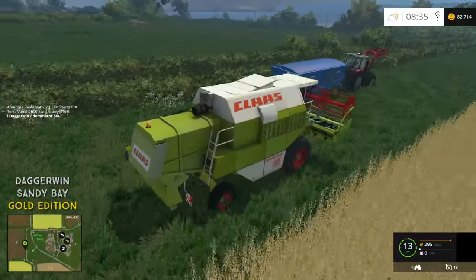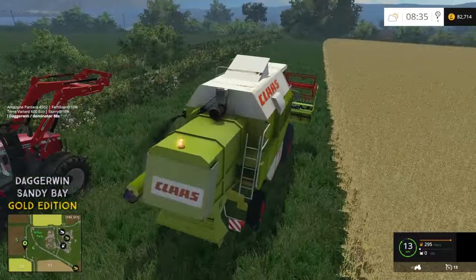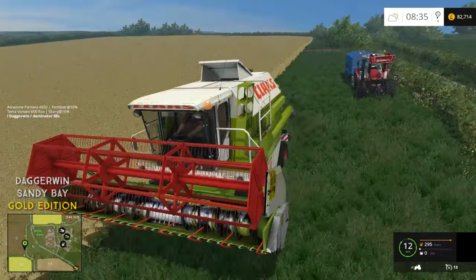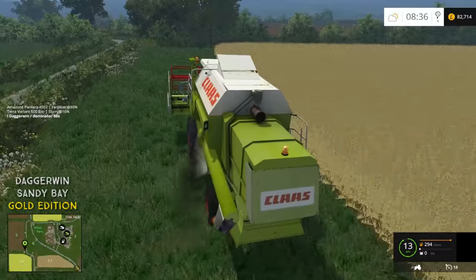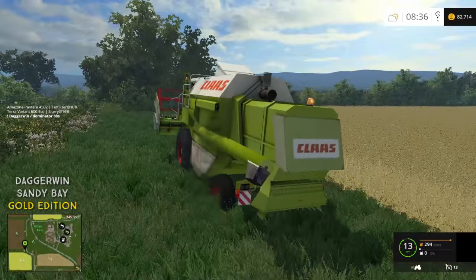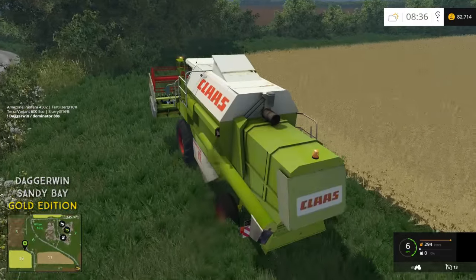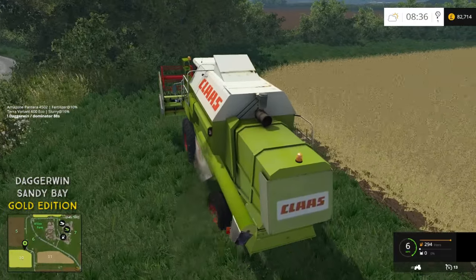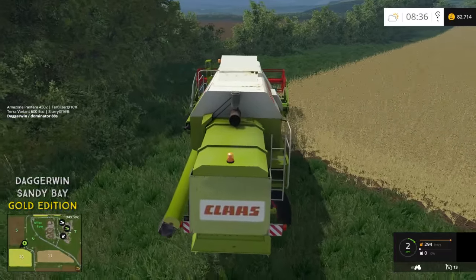The first thing to do is of course unfold the harvester. We'll work from the bottom and go up to the top, and probably go around the headland three times first.